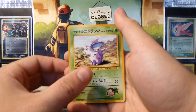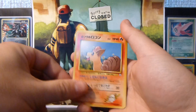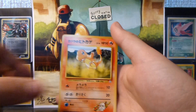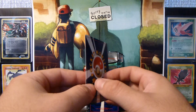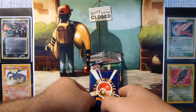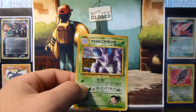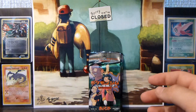Alright, so we have a Nidoran Male, a Trainer, a Venonat, Vulpix — and another secret rare, Chansey, awesome pull — a Warp Point, Charmander, and a Weezing. The rare is another Blaine, so now I've got a double of it. And the holo is another Giovanni's Nidoking — gotten a few of these, so not unhappy but not particularly happy. But that's okay.